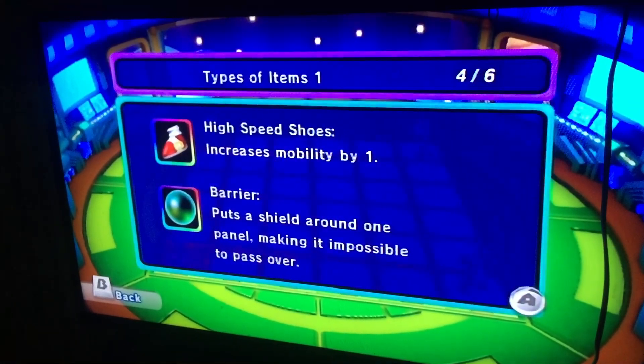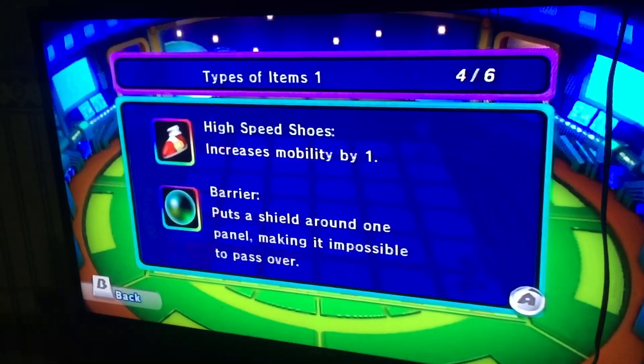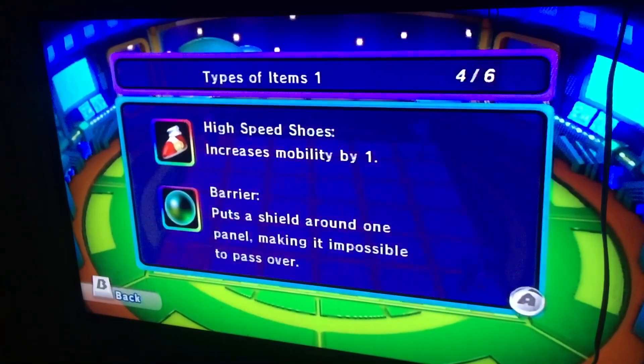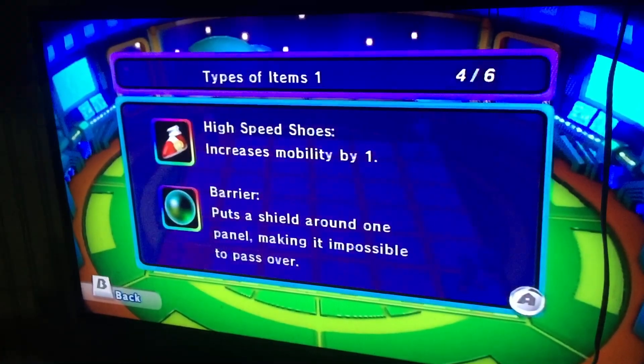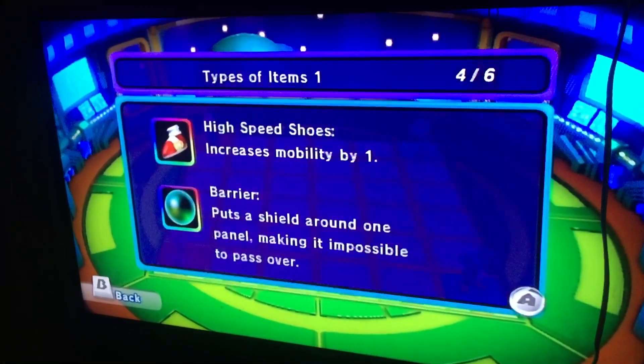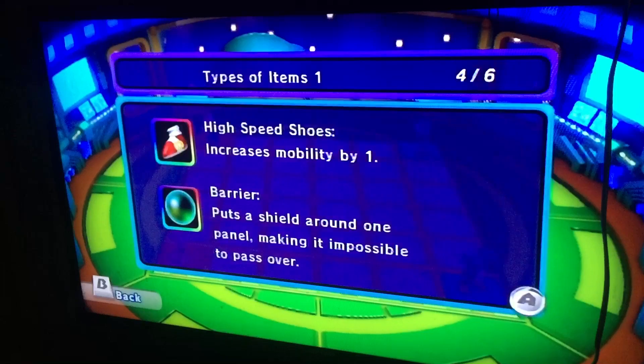And here are the items that you'll be encountering along the way. Sometimes during the gameplay, you will also see item boxes. High speed shoes increases mobility by 1 — it means you'll get 1 more additional step. Barrier puts a shield around 1 panel, making it impossible to pass over — it means you're going to block a panel.